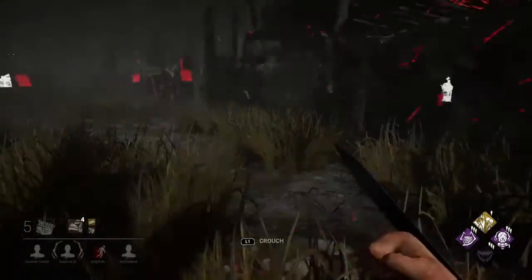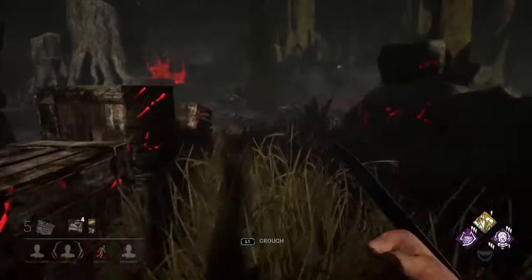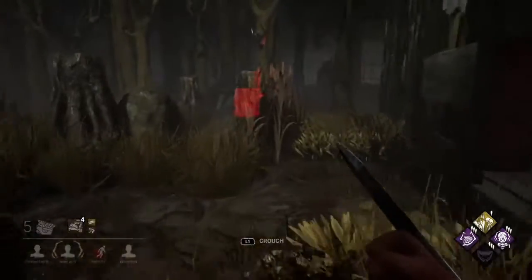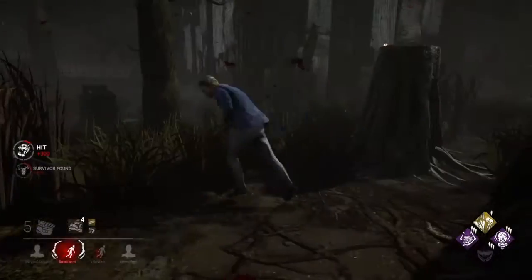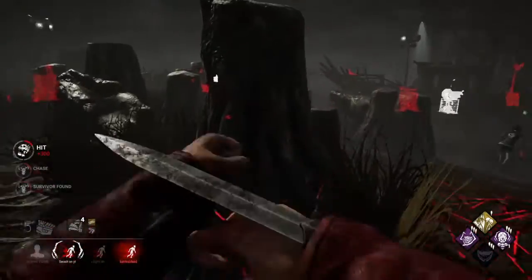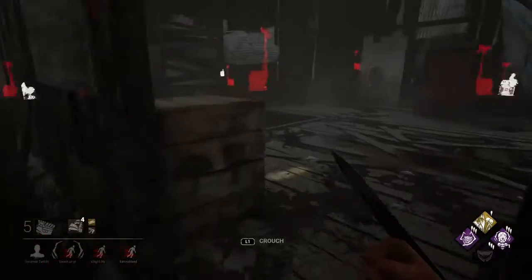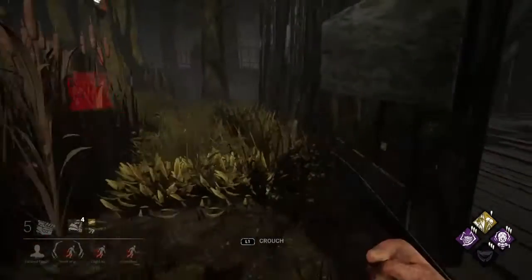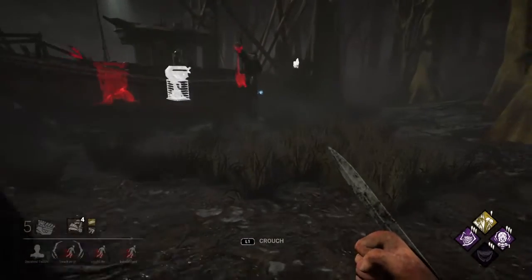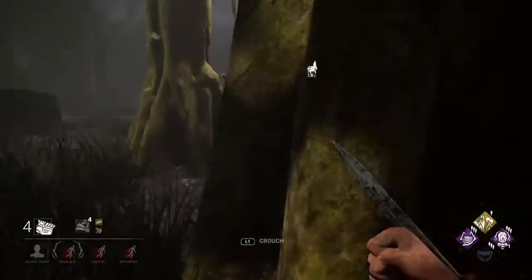The scratch marks lead this way so I'll follow them. I kind of want to go back and pressure the other generator, but I see blood — she's running the killer shack. Maybe I can force out the killer shack pilot early on, that'd be really nice. He's back here. I want to get an injure to keep these people healing, keep them busy. I can hear someone in the killer shack right now. Get off the generator!